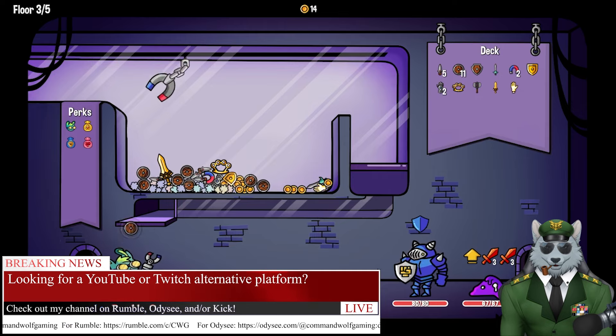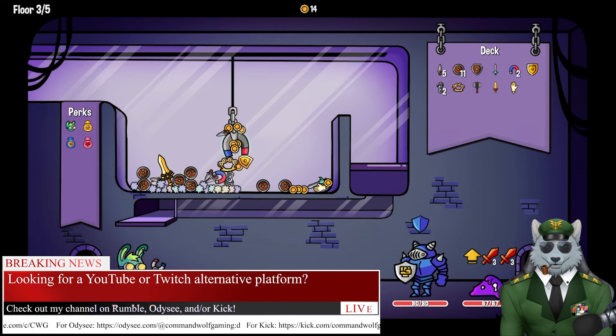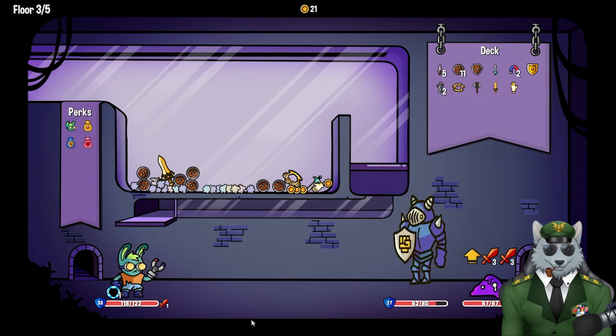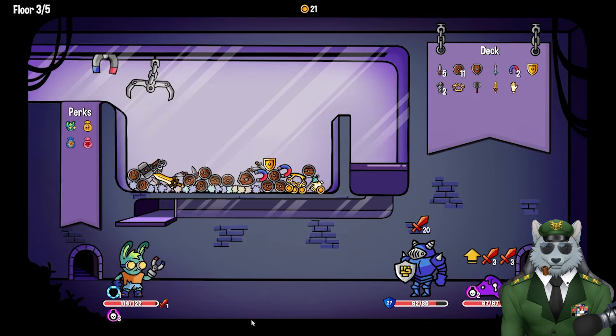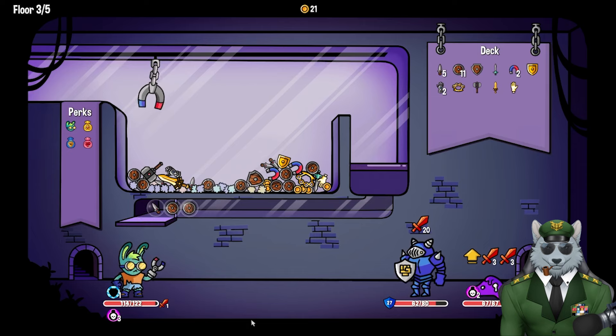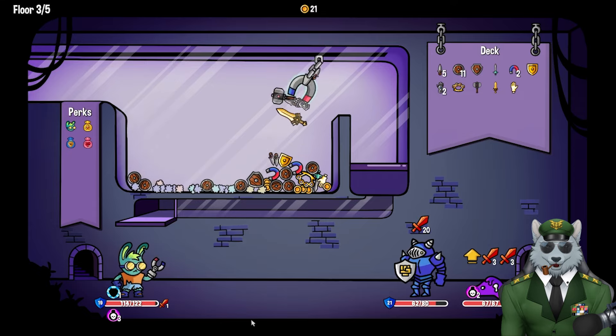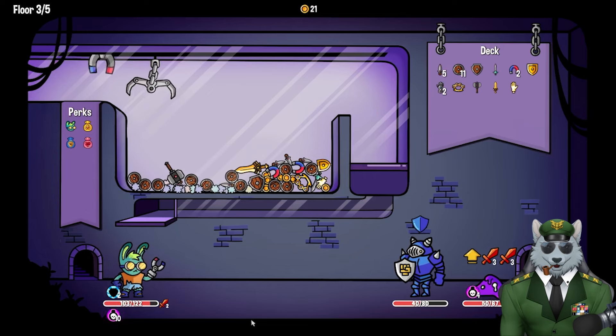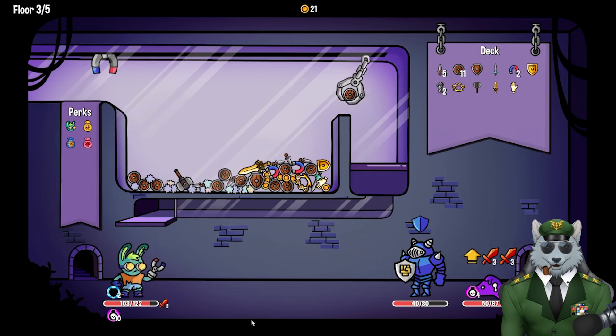Let me grab a couple shields and coins. The magnet with coins is fantastic — good pickup! Oh, I got poisoned — yikes. Let me grab some shields and pull this way. I really want the hammer and the sword. Getting a lot of damage here. That's not really what I wanted but let's keep going.